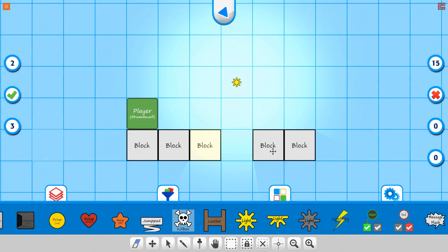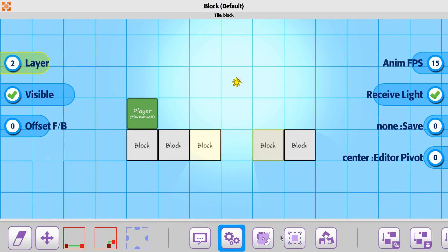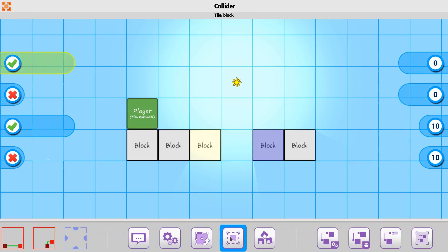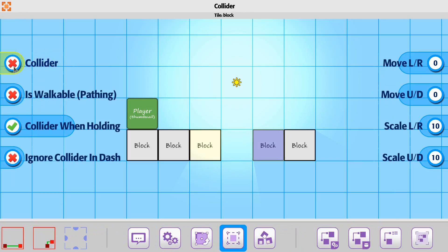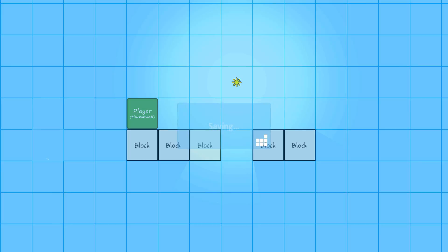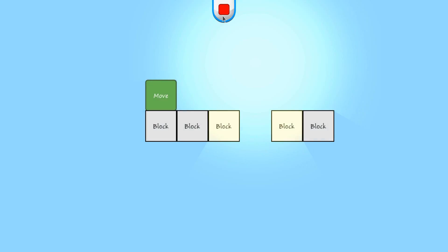The other thing to note is: if you have an object that says 'receive light,' but the collider box is turned off — if there is no collision with it — and the light actually says receive light, when you go to play or when it updates, it'll show that the light shines all the way through it. Because there's no collider box on it, the light goes right through it.